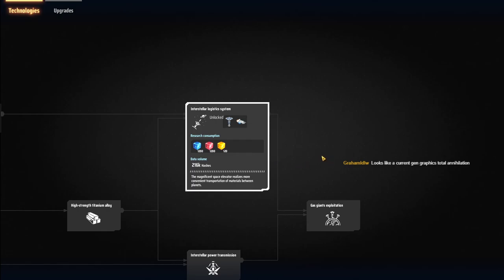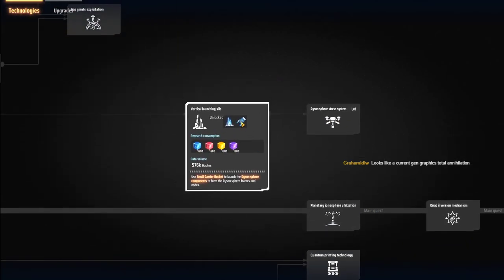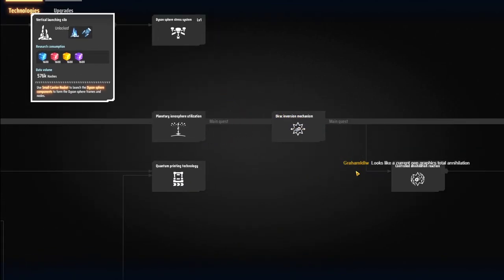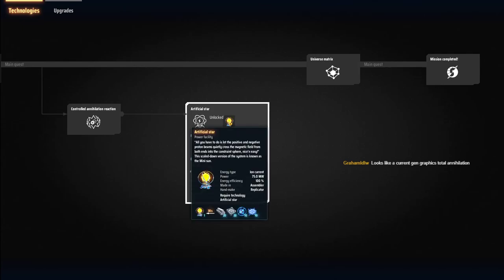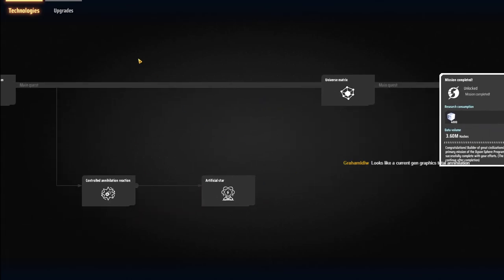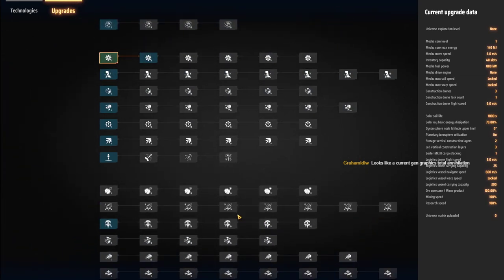It does look like Planetary Annihilation with slightly better graphics. I'll show you on the main menu in a little bit. Before we finish you'll see there's a Dyson Sphere on the main menu. You can create artificial stars and so on and then obviously you get to the end goal. And on top of that there's some upgrades as well that you can do.